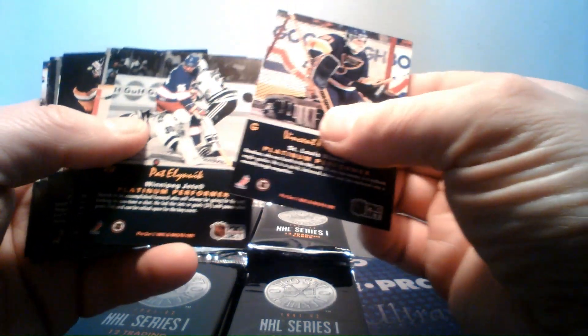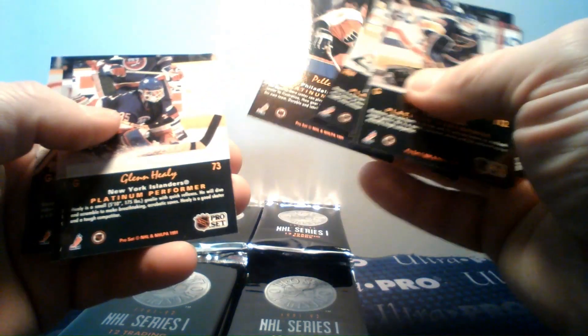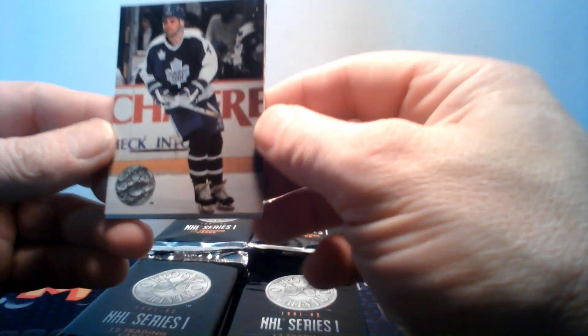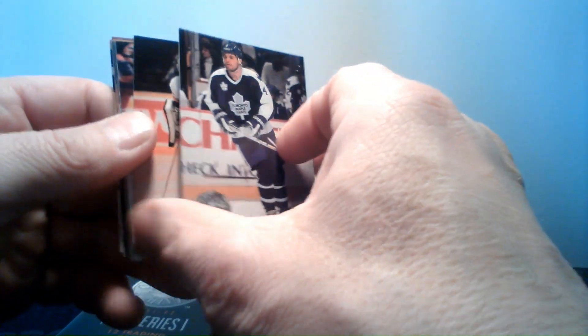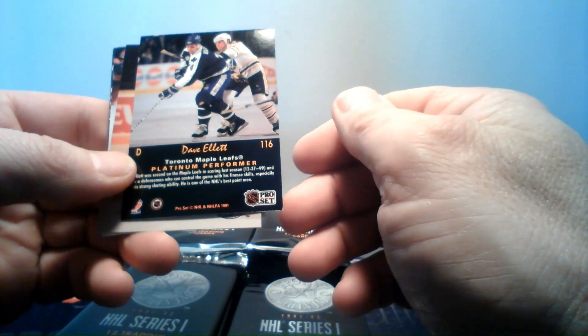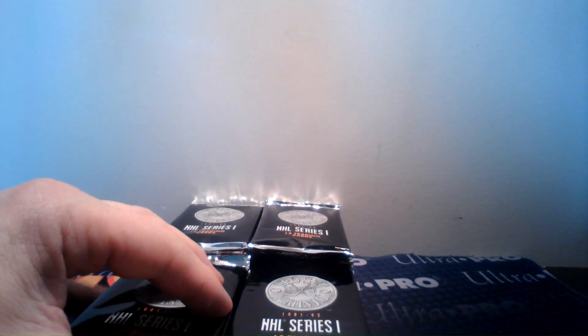I don't know the odds of the PC cards - I don't know where they're supposed to be inserted as the ratio itself. They had a full bleed, so there's no borders, nothing along the edges at all. And they were a higher quality, a little thicker of a card than the regular ProSet. The regular first-year ProSet was super thin and flimsy - first year was worse than second year.